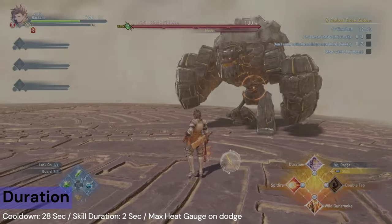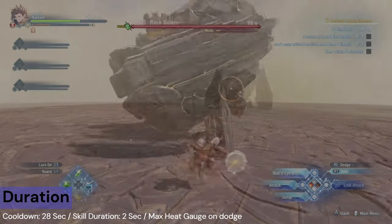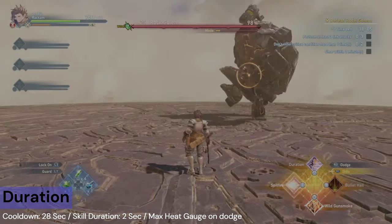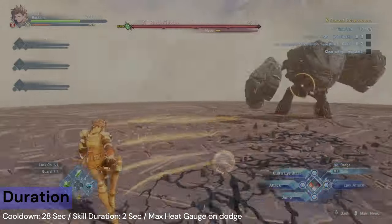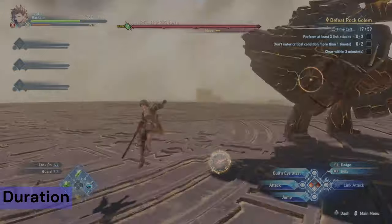Duration is a dodge and a long-range movement skill, where you can move fast and completely invincibly for about 2 seconds. If used to actually dodge an attack, it also maxes out your heat gauge. Its cooldown is 28 seconds.